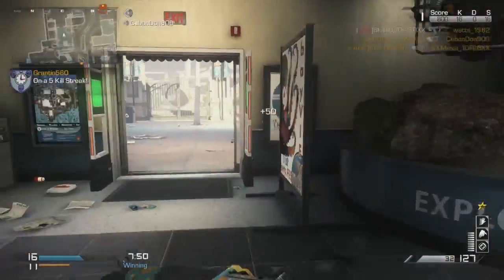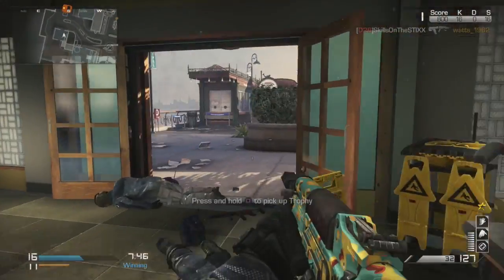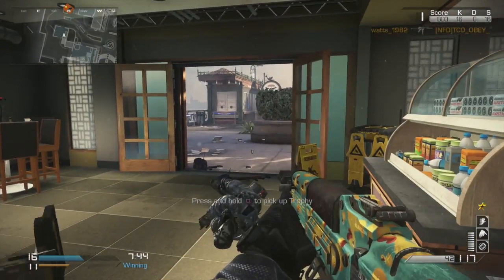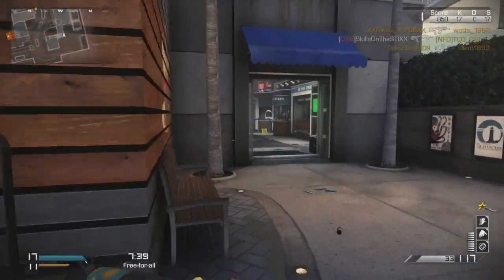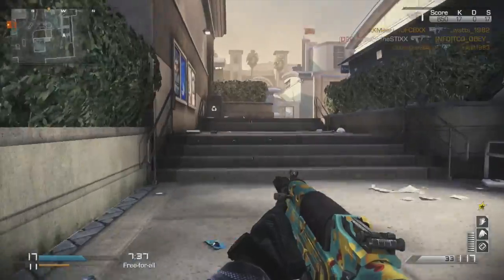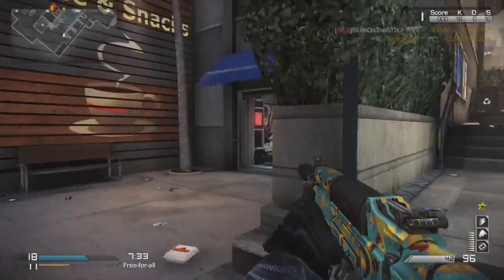If they're close enough, definitely go for the hip fire. The perks are Dead Silence, Amplify, and Focus. The reason why you have Amplify is because you want to get close range to people — with Amplify you're able to hear where they are and inch forward toward them. Having a headset is super crucial to this gameplay, so make sure you have one.